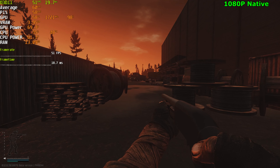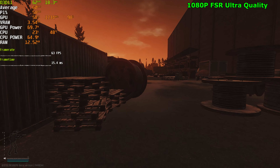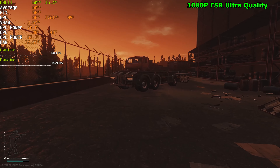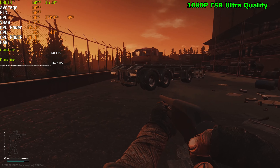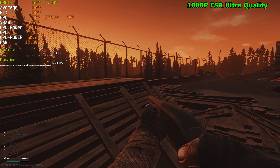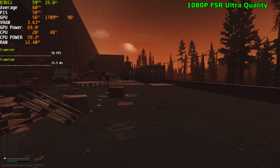Going ahead and enabling FSR ultra quality — getting 60 FPS now, so we gained about 10 FPS again, like before. The game does feel much better, much more fluid and smooth. But we can see that the lighting's plugging out there in the pallets, it's far more blurry as well, and you can't spot enemies properly. Looking in the distance on Customs it was pretty much impossible to spot anything.